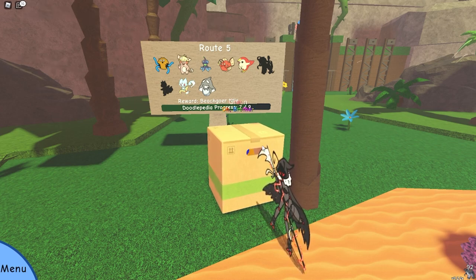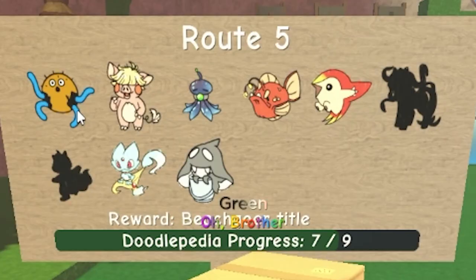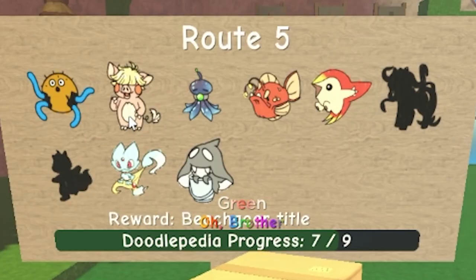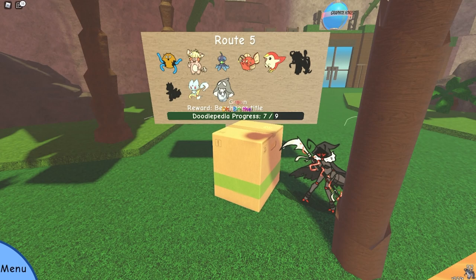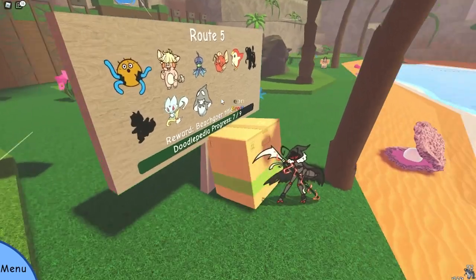We're also going to talk about the new event in the next video. So in Route 5 you can get Coco Squid, Wigglet, Squelly, Angler, Amp Bluff, Kelpie, Spark, Operation (not sure how to say it), and Suichi — I think that's how you say it. Those are the nine doodles that you can get in this Route 5 update.